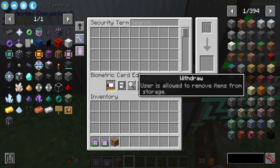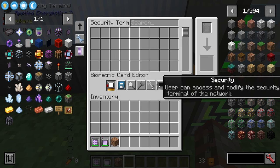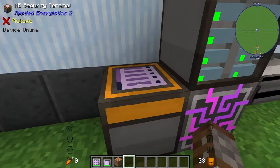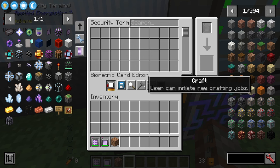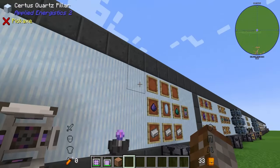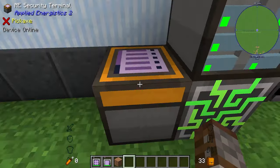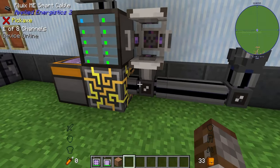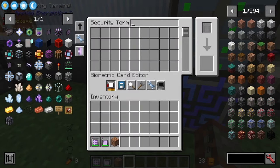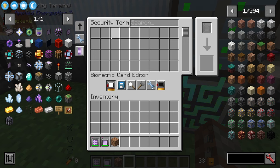If you put the biometric card inside the security terminal, you can restrict that player's permissions. You can allow deposit only — so they can only put things into the system, not take anything out. Withdrawal allows taking items out. Craft allows initiating auto-crafting jobs. Build allows the user to modify the physical structure of the network and make configuration changes. The last permission is being able to modify other people's biometric cards and security settings.